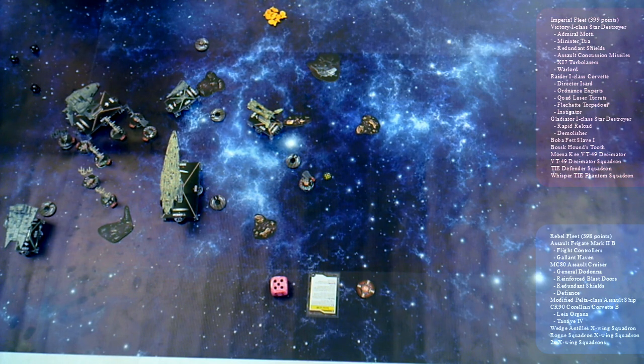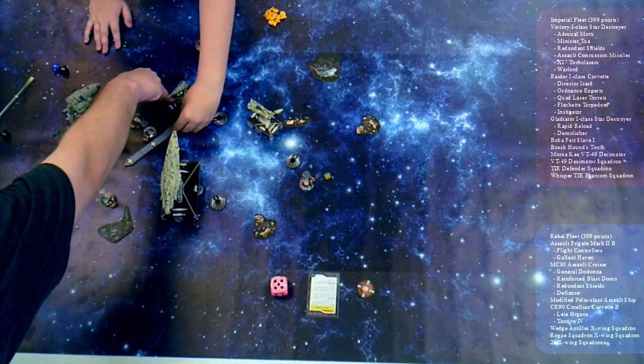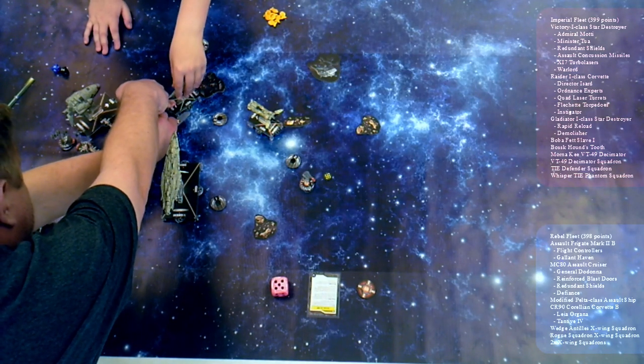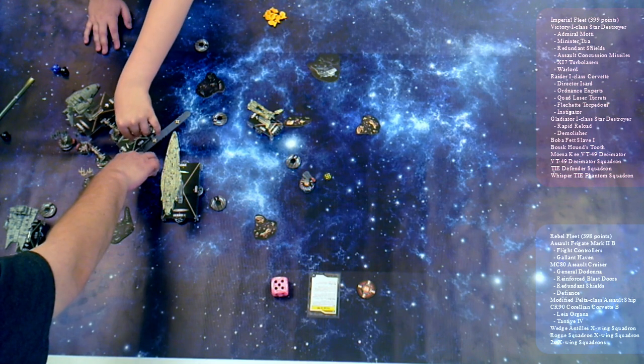You're going to fire your front arc anti-squadron. All command dials — this one has a focus fire, he has a pair of focus fires. How many black dice do you get? Two. Double hit, double crit — make them activated. So he takes one point. I'm going to shoot at that — one point. You move, going two — and he curves in towards the fight. I'll take the obstacle damage, I'll lose two shields.